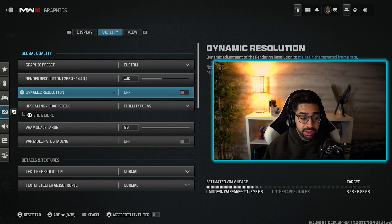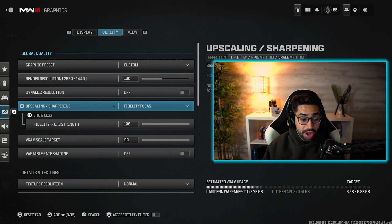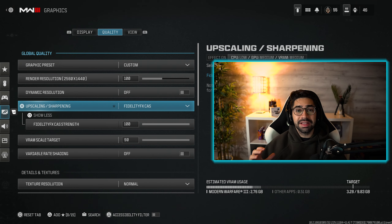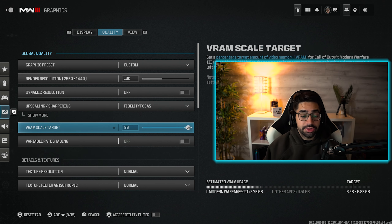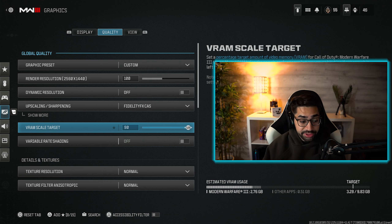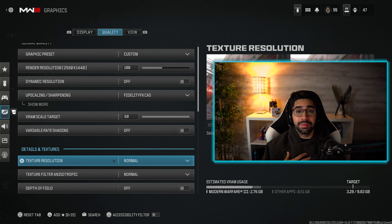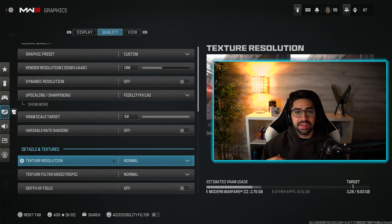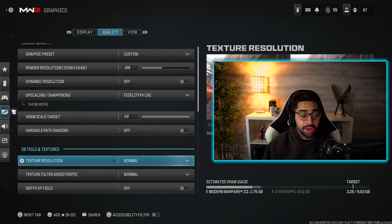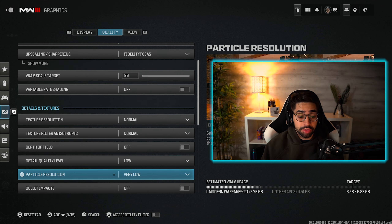Moving on to the Quality tab. Render resolution you want set at 100, matching whatever monitor you have whether that's 1080 or 1440. Upscaling I have set on Fidelity CAS at 100%, which makes the game look much sharper. For VRAM scale target, set this to 90 — it makes sure your graphics card is pushing out whatever it can. For texture resolution, I have this set to normal. A lot of people play on very low, but I'd rather have slightly better visuals for a little less FPS. If you want higher FPS, set this to very low.